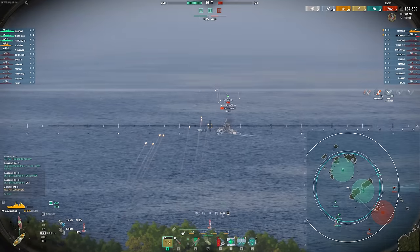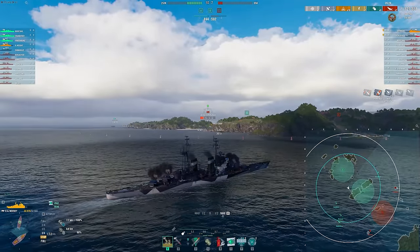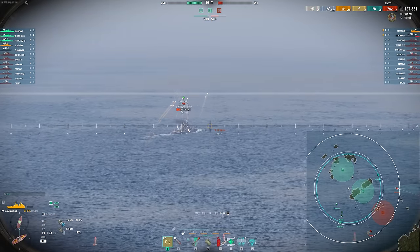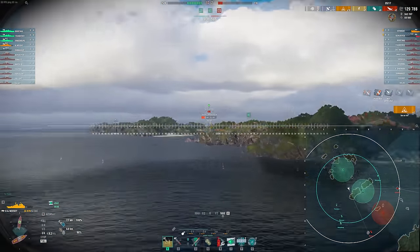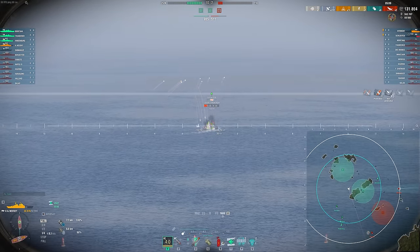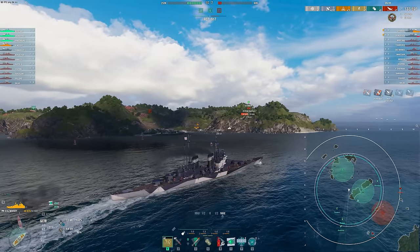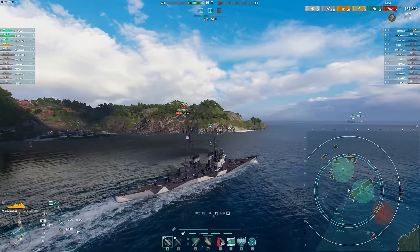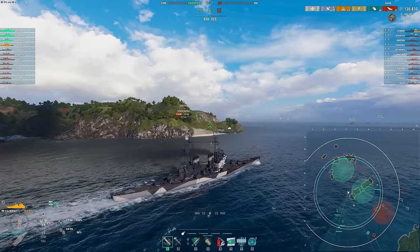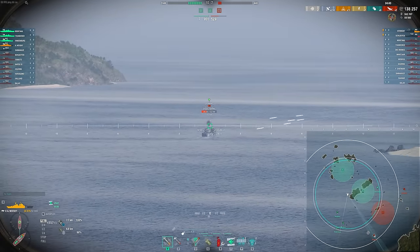You don't necessarily need IFHE though. Base, I believe these guns pen 30mm already, so you're fine against most light cruisers and even a lot of heavy cruisers. And then you get much better fire chance. It's debatable. I'm someone who tends to prefer raw damage compared to RNG damage — fire damage can feel more RNG-based since you have to get lucky. Even without IFHE you still need to get lucky on some of those fires. But it is four extra points you could put into something else, so if you don't have a fully kitted commander I could understand not taking it.